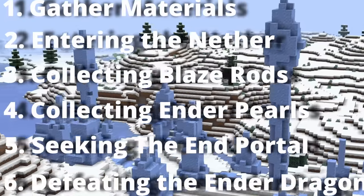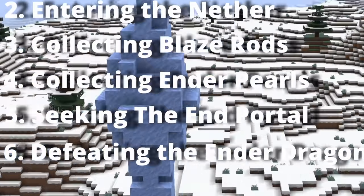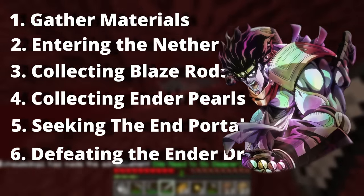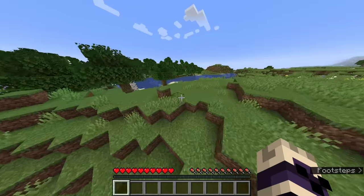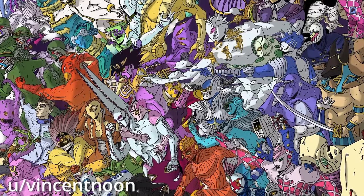Shortening the time it takes to complete one of these steps lowers the time of the entire run. The more steps a stand is able to shorten or skip entirely, the better the final time will be. With the basics underway, let's start with the fifth best stand for speedrunning Minecraft.